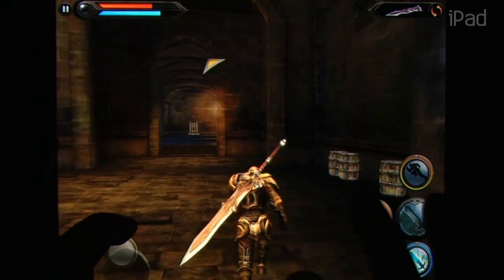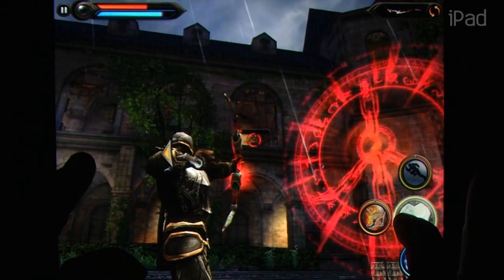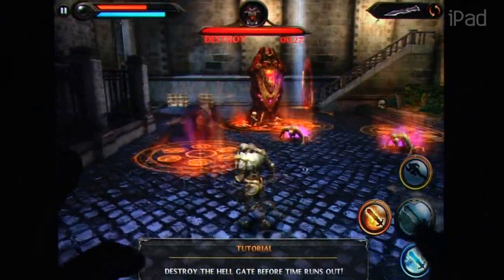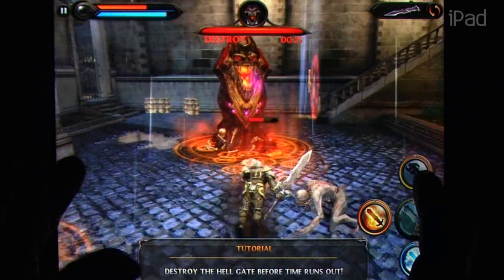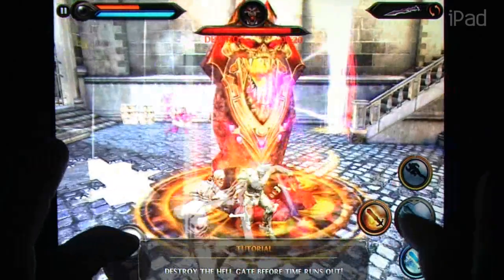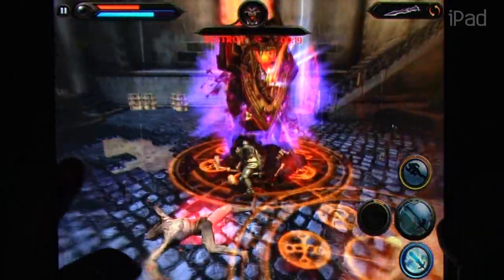If you happen to get sick of chopping down huge demonic creatures and their hordes, you can take the fight online and pair up with other players in a team deathmatch mode. Teamwork is essential as you fight to control temporary bonuses to out-scale the enemy. It's not high strategy, but it's fun to fight something other than the mindless AI drones.